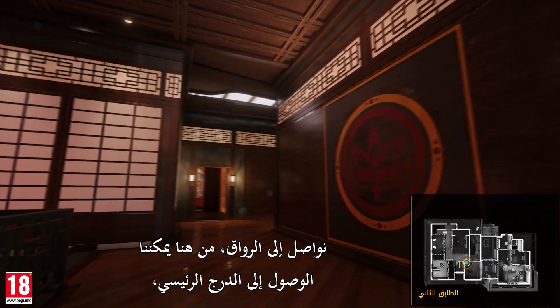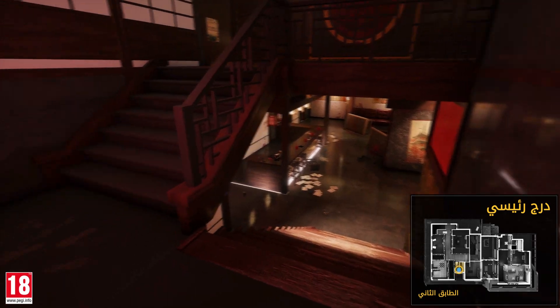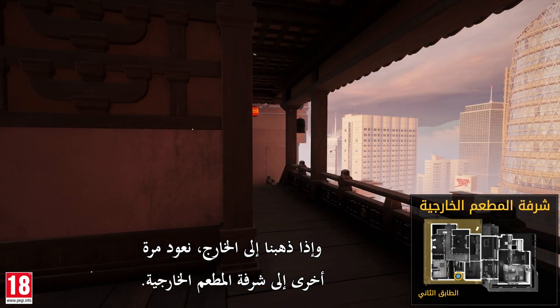Let's continue into the hallway. From here we can access the main stairs, which lead back to the restaurant on the first floor. Let's go back up and breach through this wall to arrive in the geisha room. And if we go outside, we're once again on the restaurant balcony.